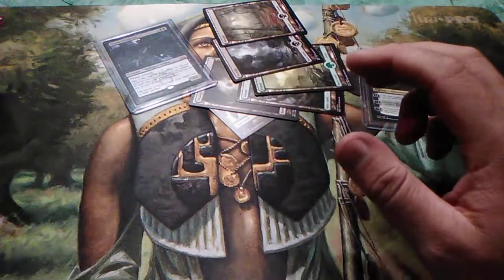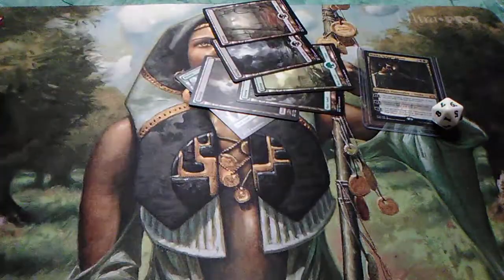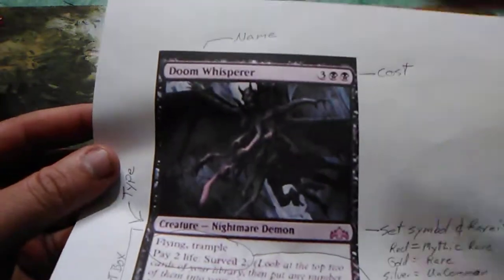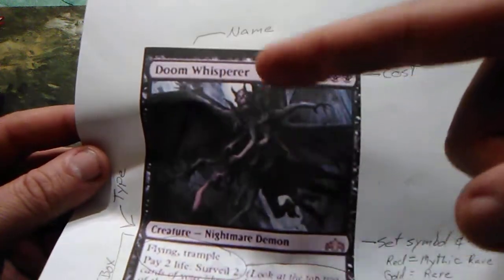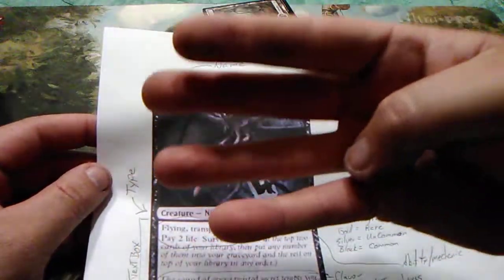If you don't know how to read a card, let's break it down. In any deck, you're not allowed to have any more than four of the same card — and I mean by name. Doom Whisperer, for example — that specific card name — you're allowed to have four of them in the deck and that's it, no more.